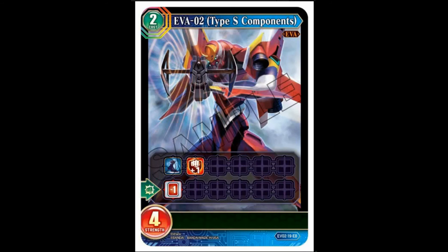Now we get into the extra cards. Eva Unit Two Type S Components: two cost, four strength, fast, double breaker. When it fights, discard a card. No thanks — not at all.